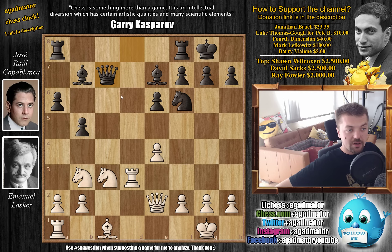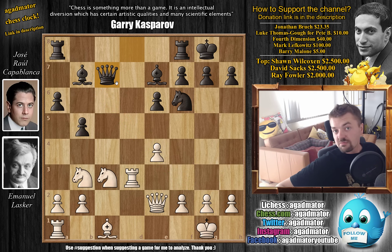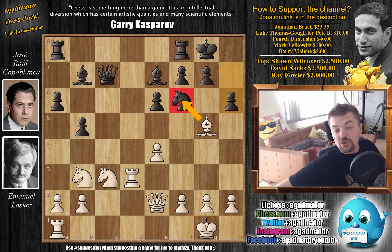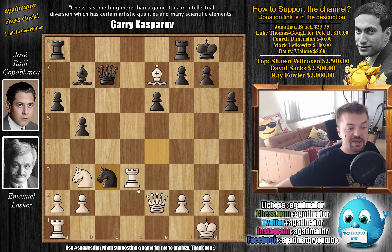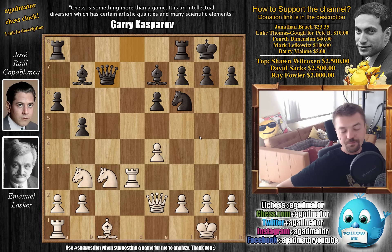Capablanca is not worried about any tactics of this kind. With Nb3 by Lasker, Capablanca simply trades with Nxb3, Rxb3, and then Qc7 — getting the queen out of the way. This bishop is already nicely eyeing the king, and now the queen does the same, so Capablanca is ready to play in the center, on the kingside, and on the queenside — everything is good for black here. Still, Lasker really can't develop with Bg5, as after h6, if he moves the bishop, Nxe4 just wins a pawn.